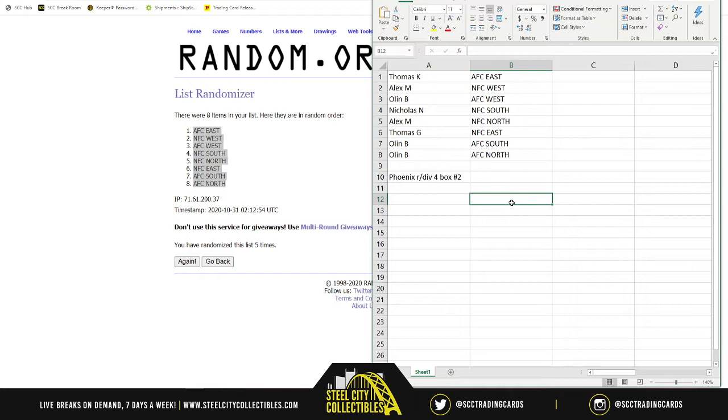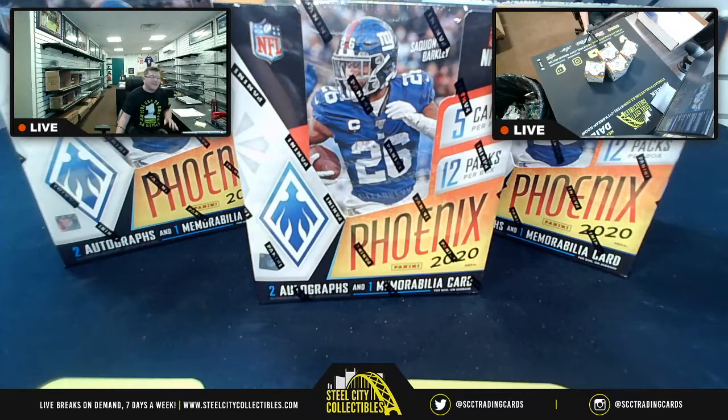Olin also has AFC South and AFC North. Someone jokes about getting the East again, but the host says don't give up on it — they did pull a Chase Young rookie from the NFC East last time.